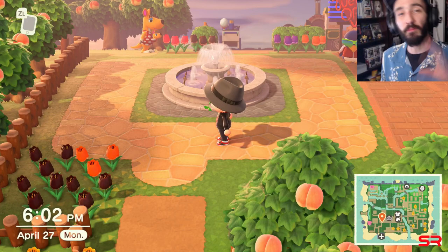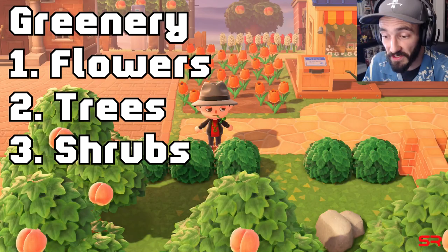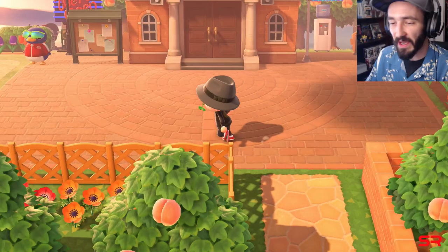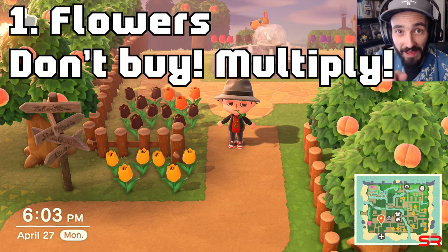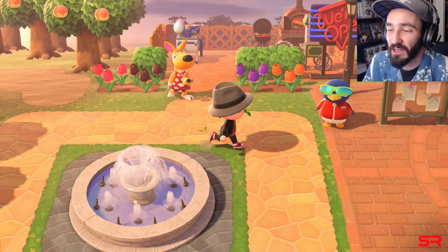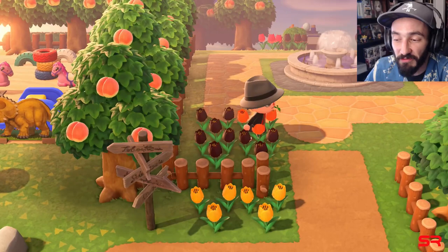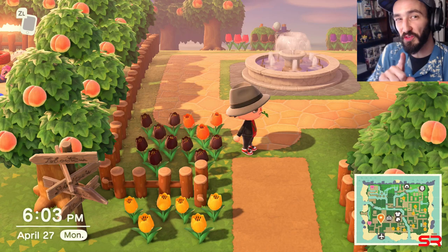Let's break all of these down. First up, we have greenery, which consists of flowers, trees, shrubs, and weeds. With flowers, you're going to want to breed them, because when you breed flowers and get hybrids, not only do they look better and are cooler, but there is also a chance that hybrid flowers help your score more than normal flowers.